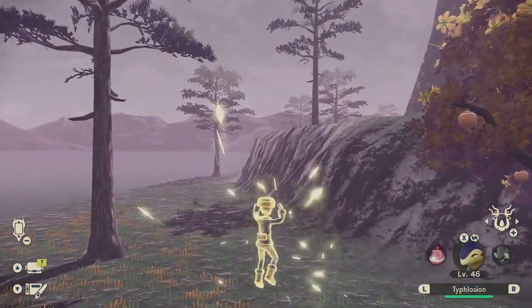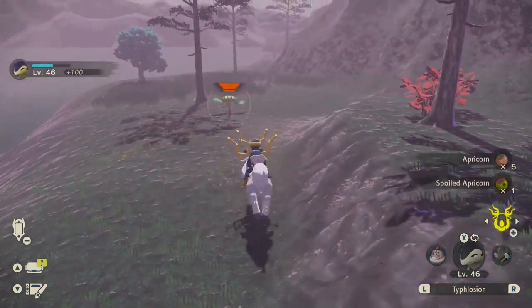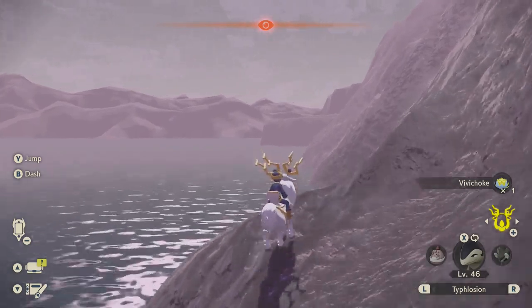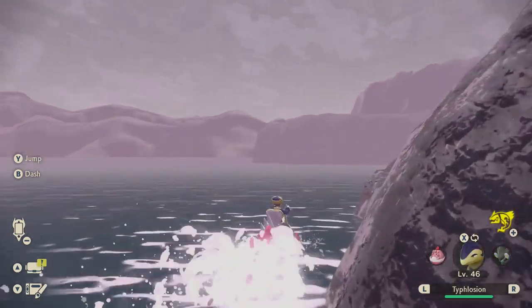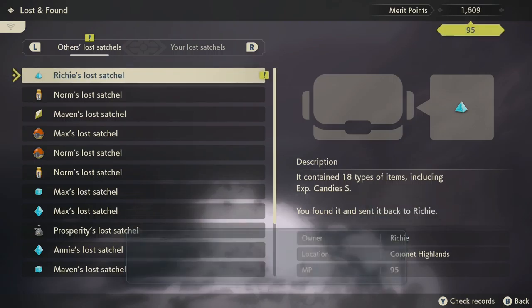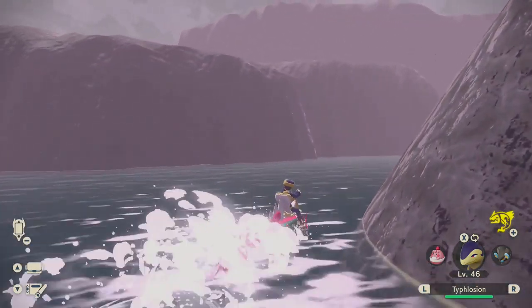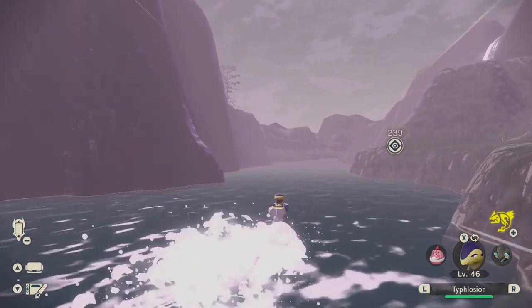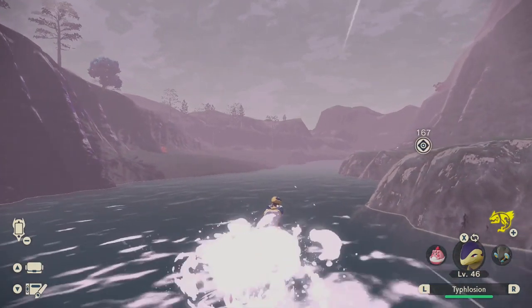Since we already have the person's items, we should turn those in. Let's continue the main story and go inside the cave. Thankfully I'm not just pure Fire-type, because that would be awkward in a cave full of Rock and Ground types. But I do have one Ghost move, so we should be fine. The automatic camera is making this a little difficult.